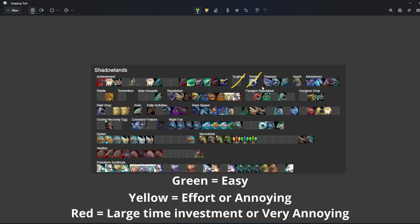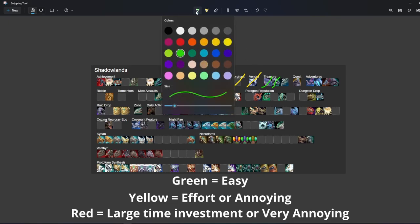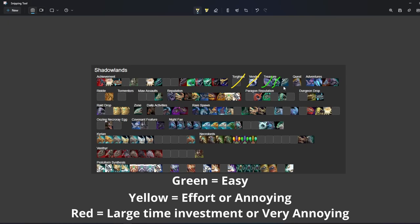Moving on to this little cradle — this cradle takes all of five minutes to get. This is a treasure one from Bastion; with flying I'm going to mark this as green. I think it's 50 total things to collect and it'll probably take you like two or three hours, but it was really fun — with flying it's a breeze now. Moving on to the treasure one from Zereth Mortis — I'm going to mark this as yellow now; it's nowhere near as hard as it once was. You just turn war mode on and go to Zereth Mortis — the treasures are kind of everywhere and I think it's a 1% chance, but you can get a lot of chances each time you go there.